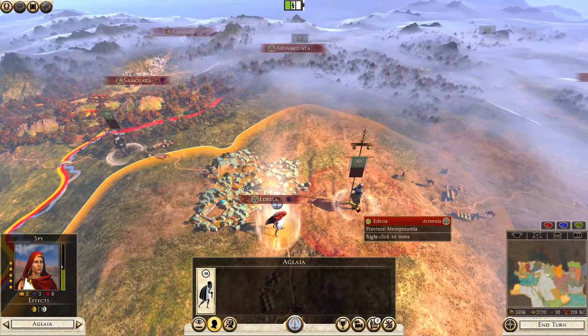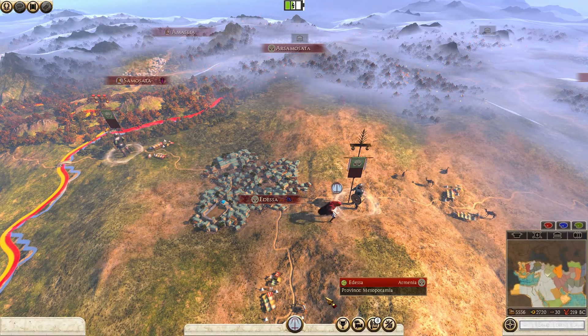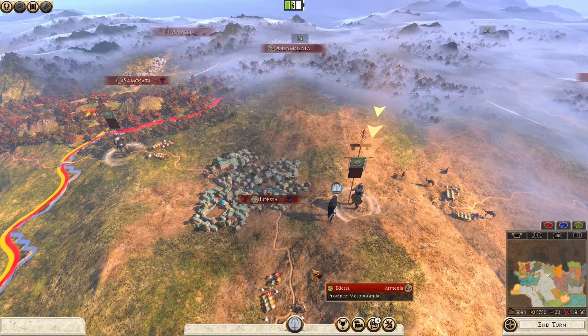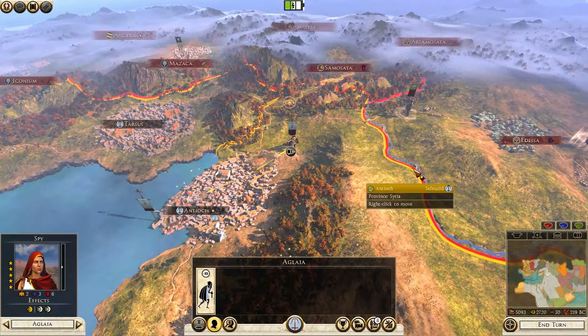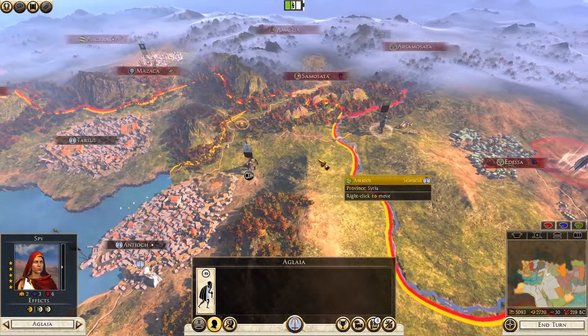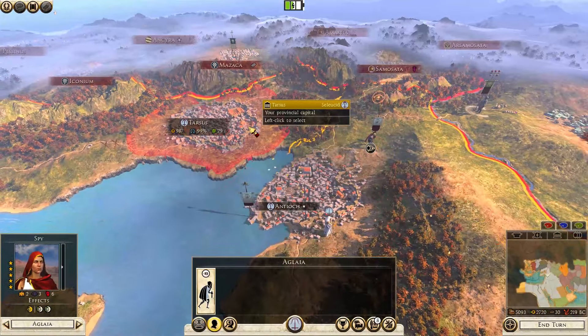Let's sabotage this guy to slow him down — 65% chance, looking good. That worked, nice. But there's still decent odds of this ambush not working and we might have to fight a messy battle here, especially if this second stack comes to reinforce. But we'll see.